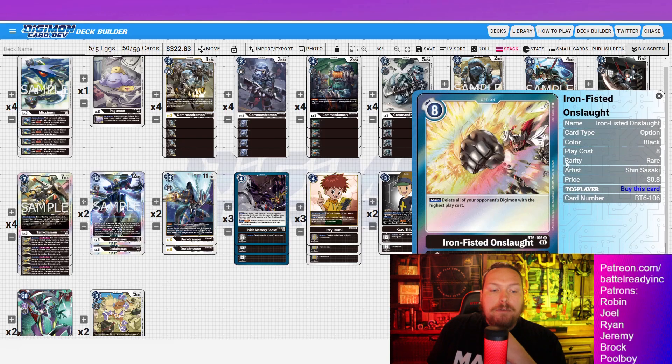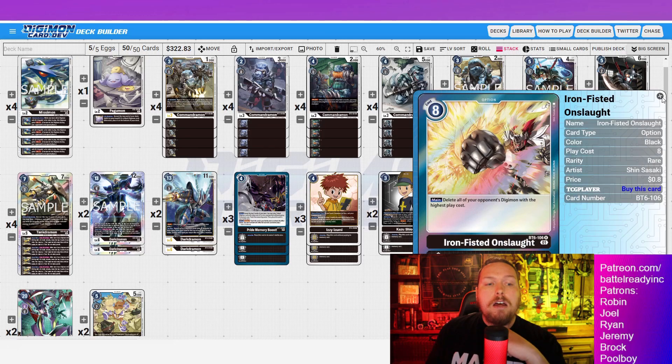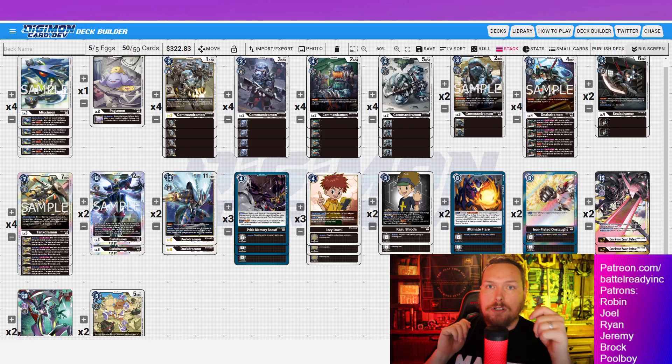Next, Iron Fisted Onslaught — delete all your opponent's Digimon with the highest play cost. We have no way of removing Death X, and if our opponent sticks a Death X it's a nuisance and a half. Iron Fisted Onslaught just deals with Death X — it's the most popular card and the most expensive regular set card in the game, used in every single deck. There's literally nothing on the field that will have a higher play cost than Death X. If they have two Death X, Iron Fisted pops both of them. Running two of Iron Fisted for that versatility.